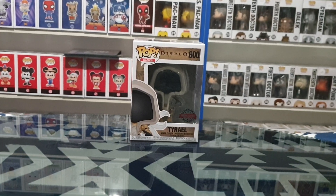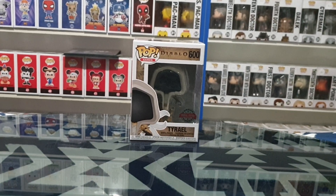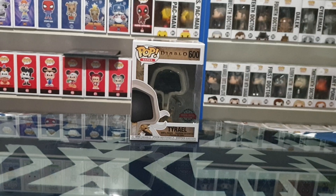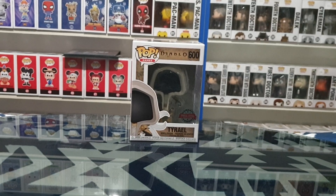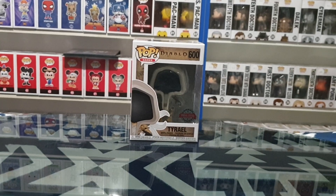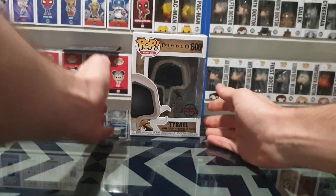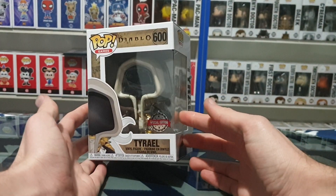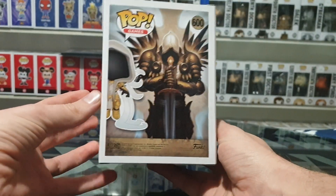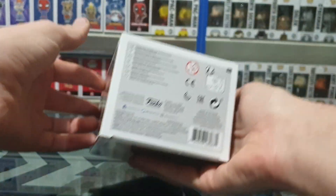Hello and welcome! In this video I'll be unboxing the Tyrael Special Edition Funko Pop Vinyl Figure. This is number 600 in the Pop Games series and it is from Diablo. I've never played it, I don't know if I've pronounced the character right, I know nothing about it at all. All I know is I saw it come in store and it looks amazing, so I grabbed it. So there's a look at the packaging itself.